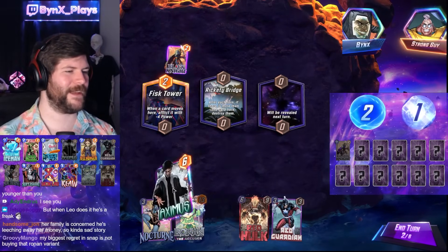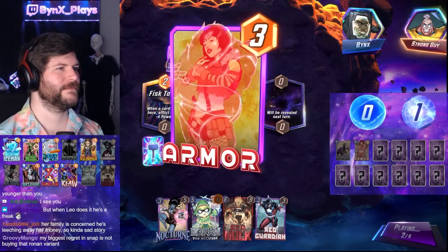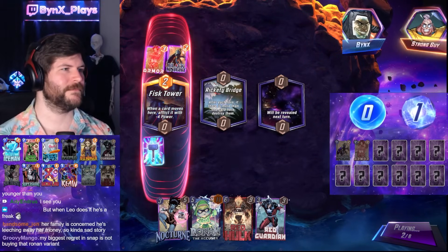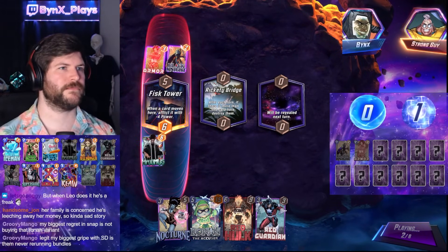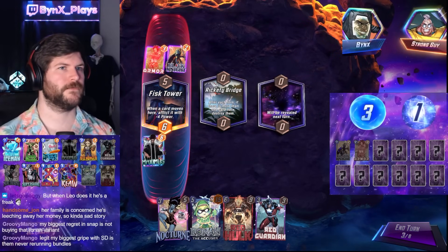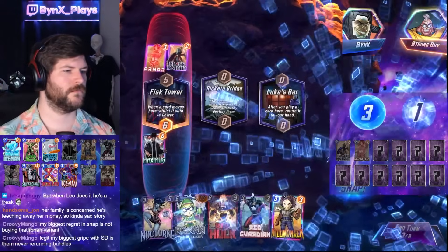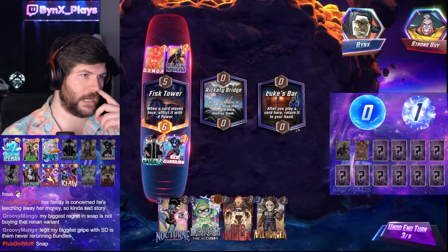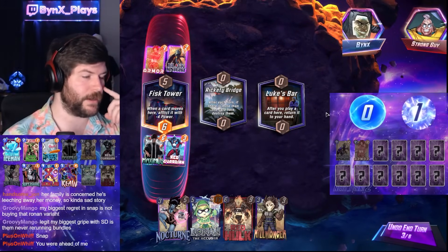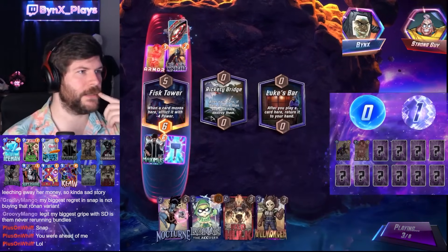Can I just eat Maximus here? I kind of want Pyro, so let's do it. Alright, get Pyro. I get to Red Guardian their Black Knight. Luke's Bar is going to be tough because they have Jubilee and Ghost Rider on this list — both of which are very good at getting into Luke's Bar. But I can get a Nocturne down and then sneak something in there later.